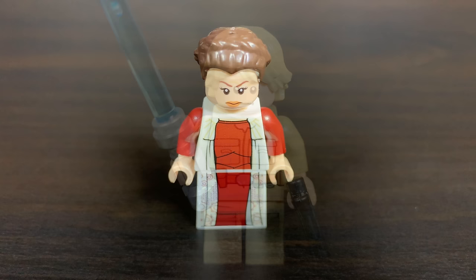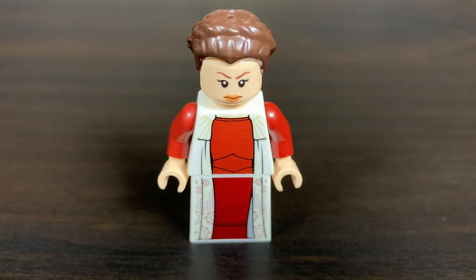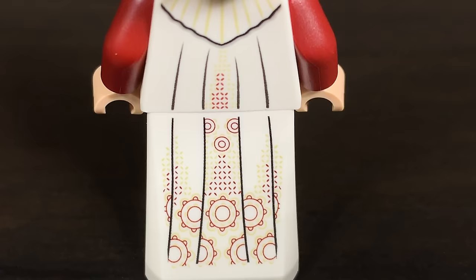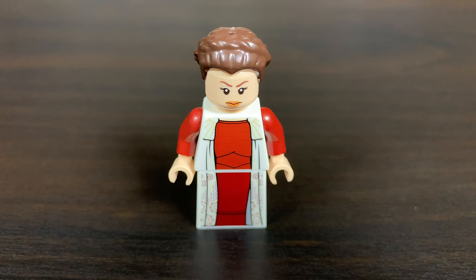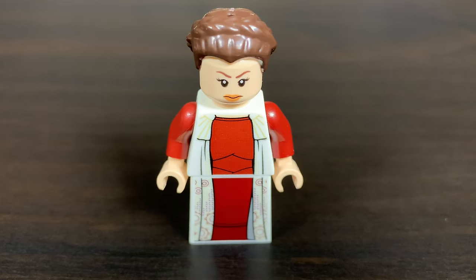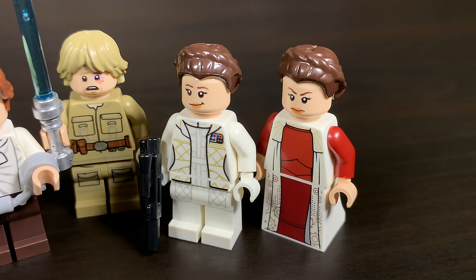We get two Princess Leia minifigures. One is in her dress-up attire using the new Lego brick leg piece, which allows printing on the front and back — a very nice continuous print from torso to legs in a red and white color scheme. The other Leia we actually see in the UCS Millennium Falcon, so it's not super special to this set, but it is included and I do like it.